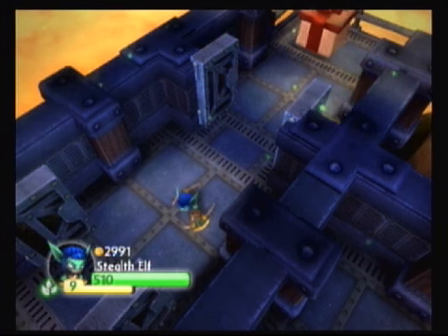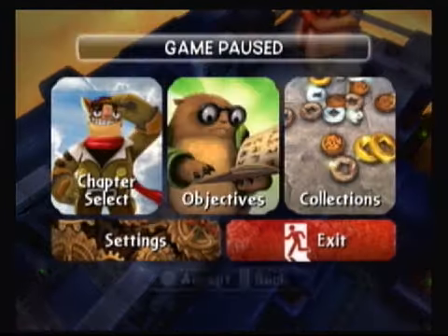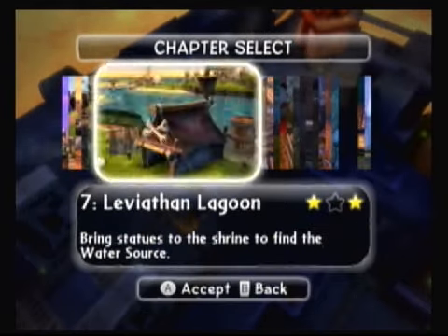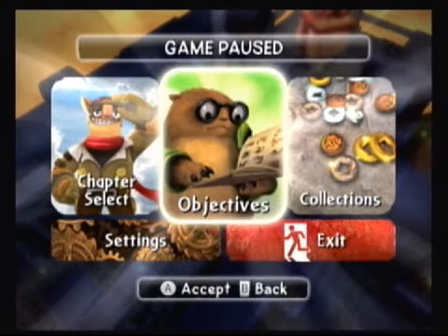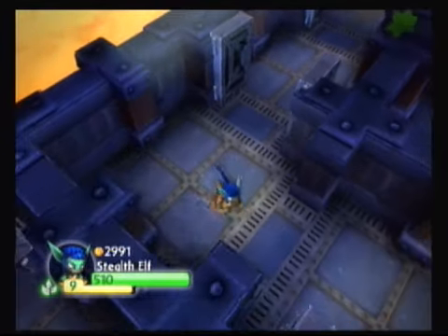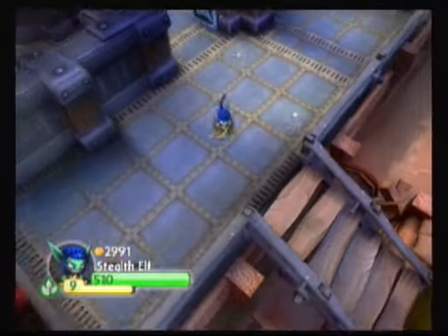Hey everybody, one of Wiisdom here. We are in chapter twelve — Troll Warehouse. In our objectives you can see we're missing the hat. I'm sure you recall this level — there's actually no way to get the treasure chest, the legendary treasure, and the hat in one go-around. Let me walk you through this based on my memory.